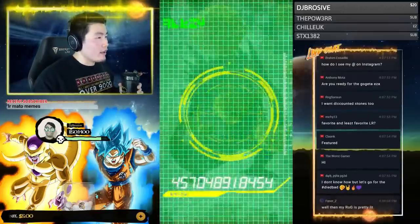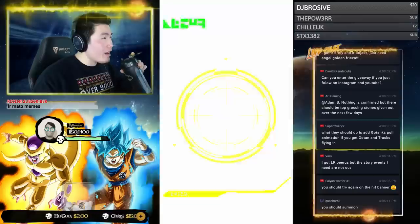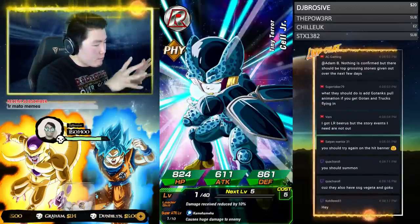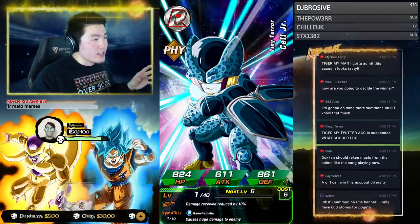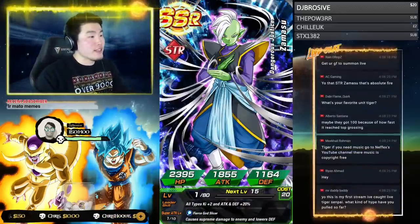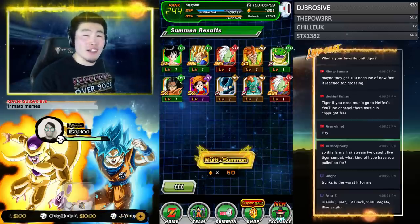Favorite LR is probably LR Gogeta or Goku and Frieza — one of those two. Least favorite LR, from a mechanics perspective as far as how good the card actually is, is probably either LR Bardock or LR Trunks. I love those characters in the show, but as summonable LRs they're not very good. That's just what I'll say.